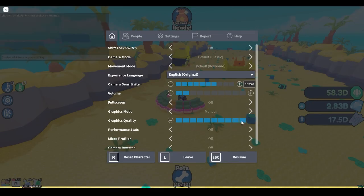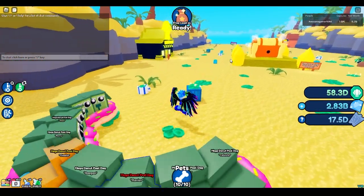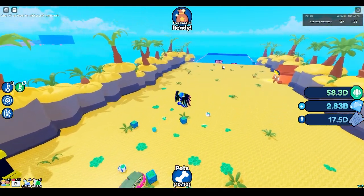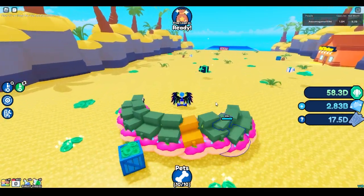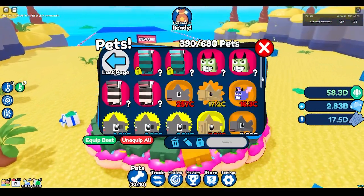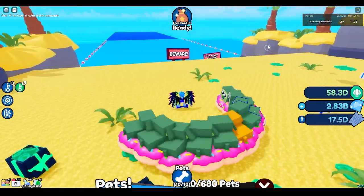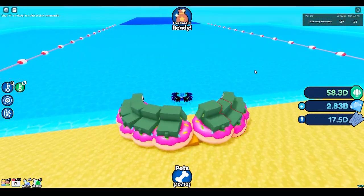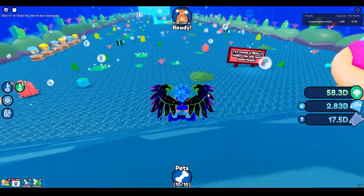I'm going to turn up the graphics in a sec — why are the graphics on max? I can barely see. Then once you get to the ocean, it gets extremely hard, but to be honest, with my electric pets and a trash pet, I was able to do good. I was able to get all the way to the second to last zone. Like, this is easy.